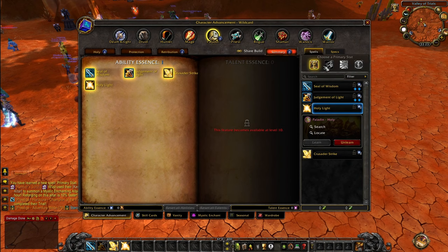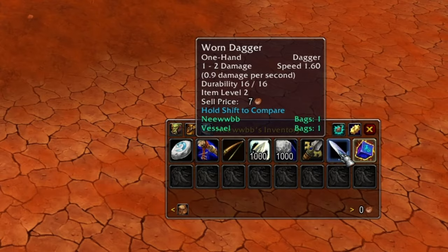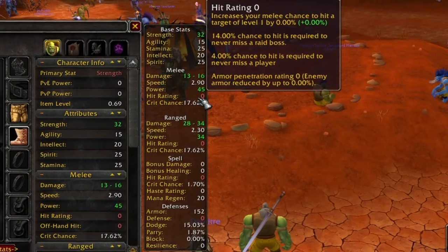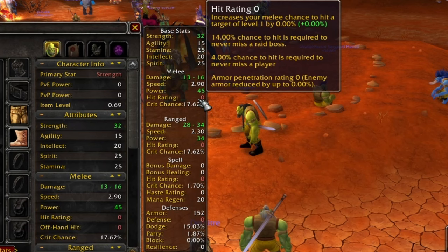Once your abilities and primary stat are chosen, you're set and ready to go. You can open your bags and find all kinds of starter weapons — ranged like a gun or bow, a staff, a two-handed weapon, or a dagger and one-hander with shield. You can wear all kinds of armor: plate, cloth, leather — it doesn't matter. Stats have been simplified a bit; hit rating counts for everything regardless. Things like expertise have been removed from the game to avoid investing in useless statistics.